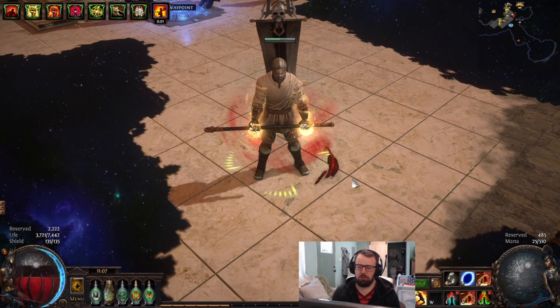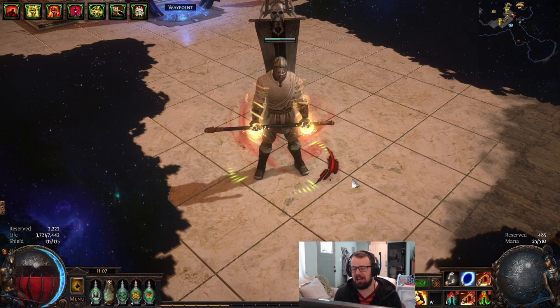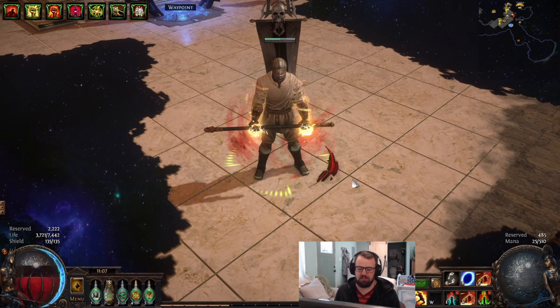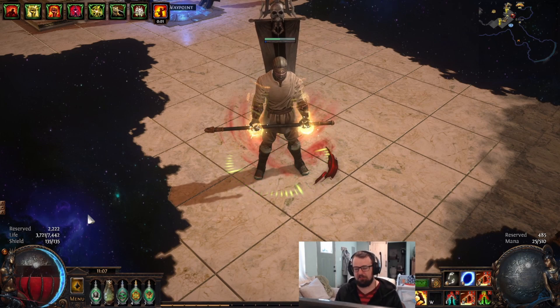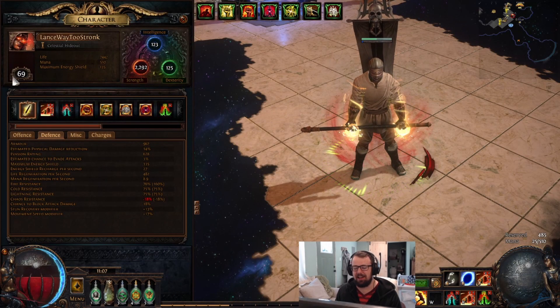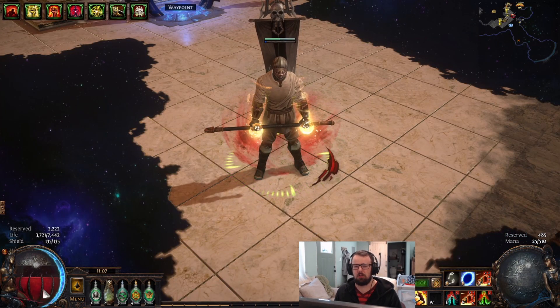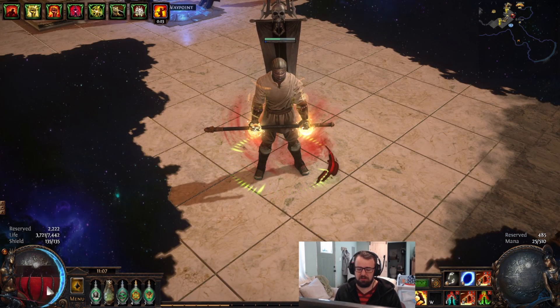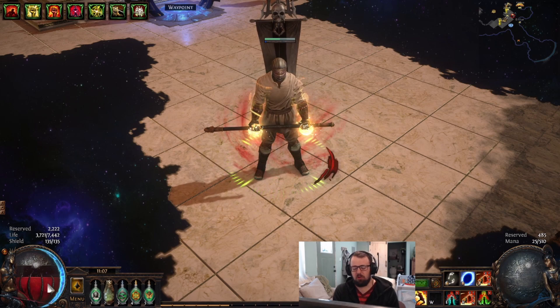Welcome exiles to the new build, the new project: strength stacking Pillar of the Cage God low life bloodthirst. You can see I already have 7.5k life, so it's doing pretty good considering we're level 69 and I haven't even killed Kitava yet. This is more life than I normally get on the majority of my builds, and probably more than you get on most of yours — so you might be wondering why we're going so high life.